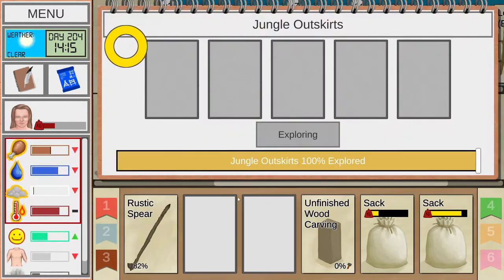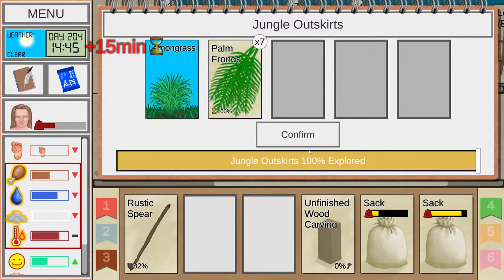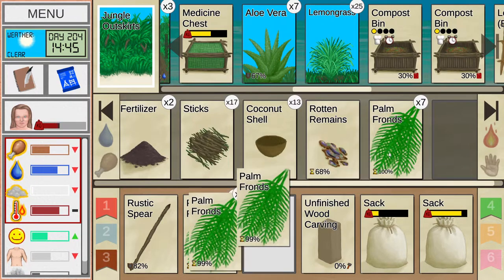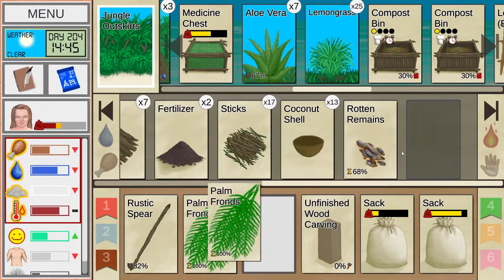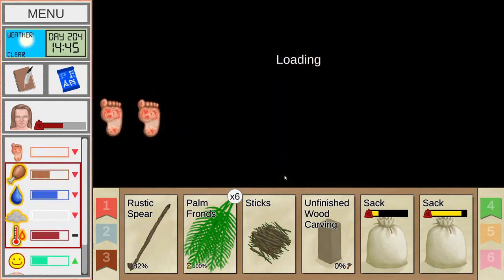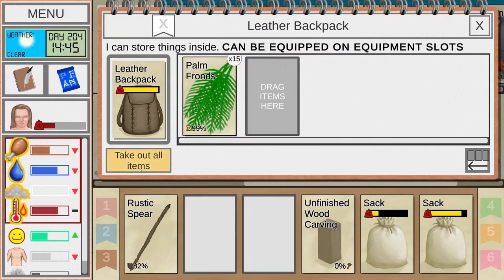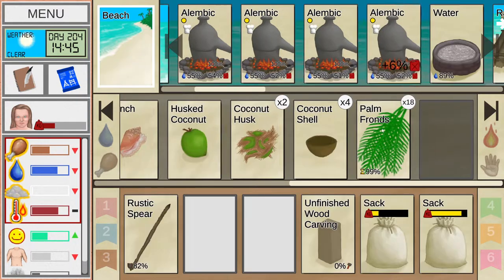Waste not, want not — that was like my catchphrase when I started this game. I refused to destroy anything. And well, it still kind of stayed with me. You can notice that I have so many items. I would like to do an efficient run where I do things efficiently, where I avoid doing things which are not efficient. Just try to do it efficiently to see where we can get.